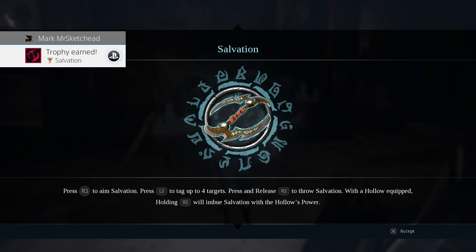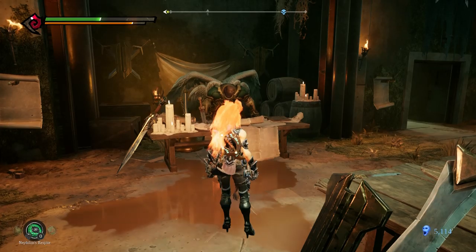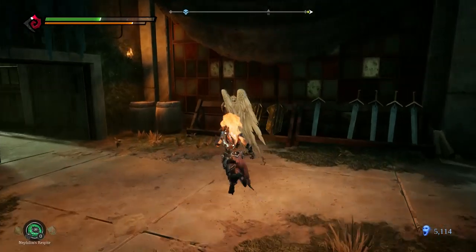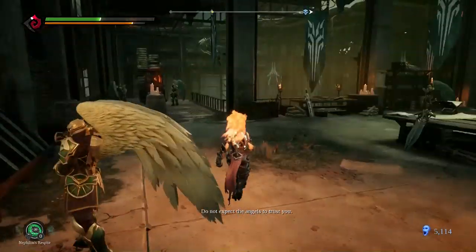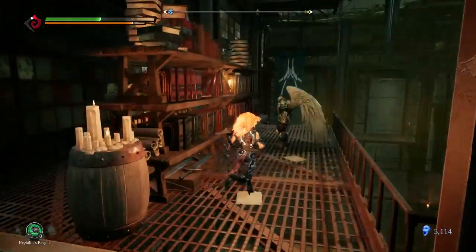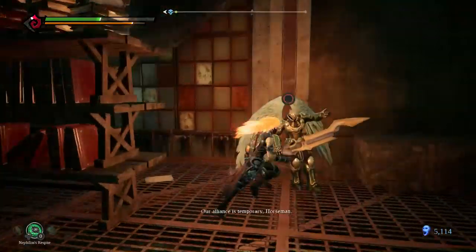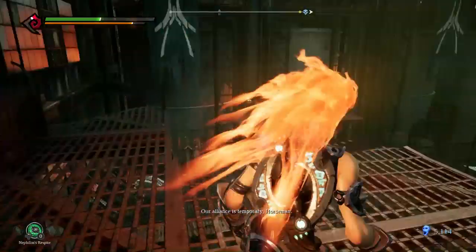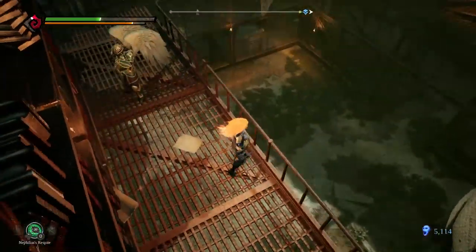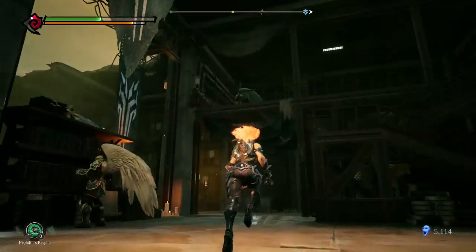Alright — salvation. Yes, this looks like a gun to me, sort of. With a holo equipped. Alright, new puzzle opportunities. There's gotta be a checkpoint here somewhere. There's gotta be a Volgrim thingy somewhere — there's no way it ain't.